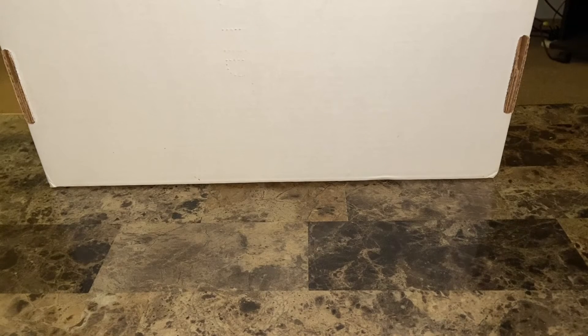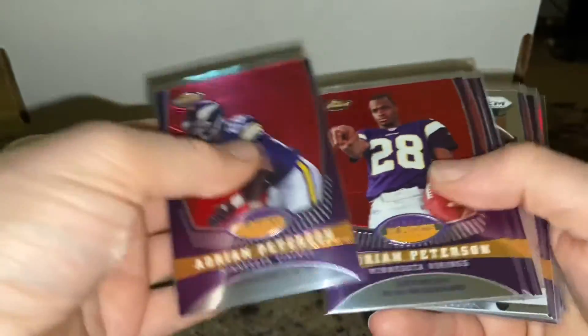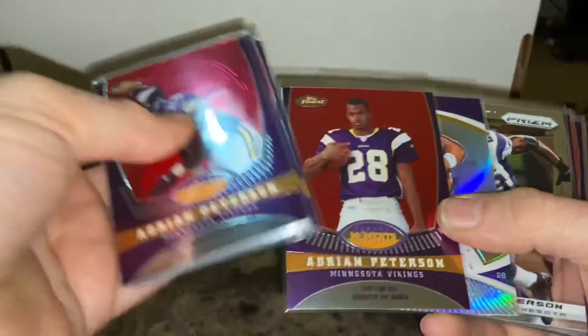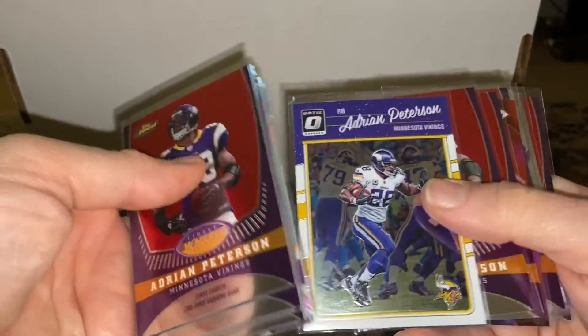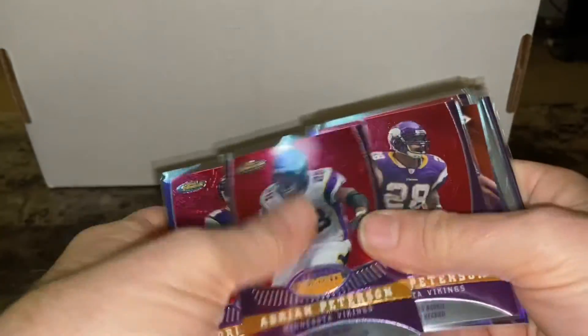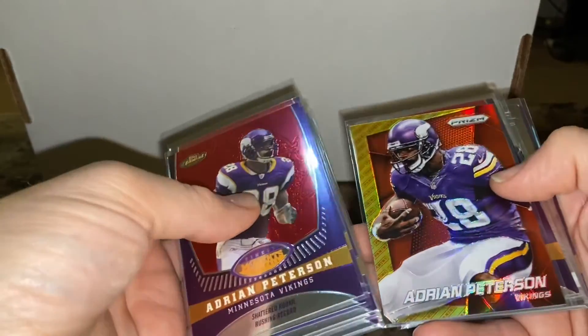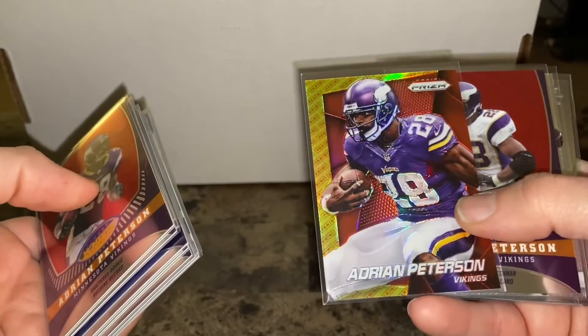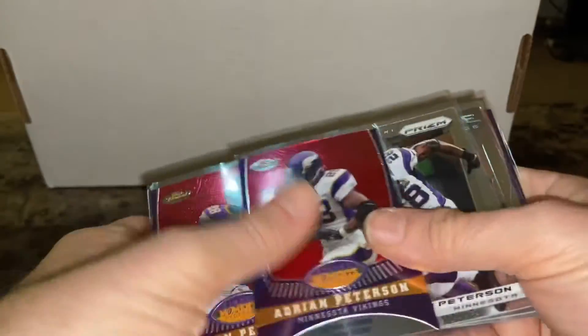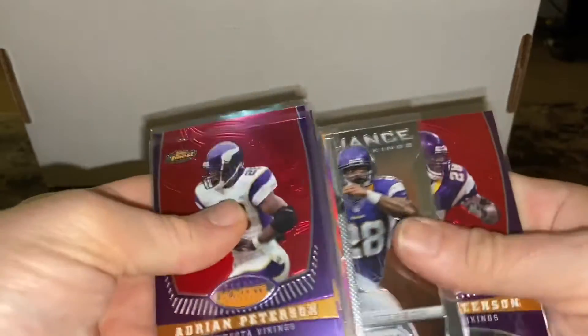Also added a bunch of Adrian Peterson — someone else I have a PC of that I haven't shown yet, but I plan on getting to that very soon. Completed this set — I had some of them and went ahead and finished it. There's a Finest refractor, an older Prizm, more of that 2008 Finest set, 2016 Optic — it's a 16-card set and I think I only had like five of them, so I finished it out. 2014 Prizm logo with nice shine, and a couple more of those. Going to be showing that Adrian Peterson PC soon.